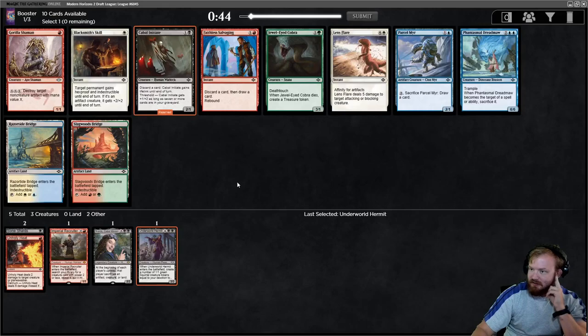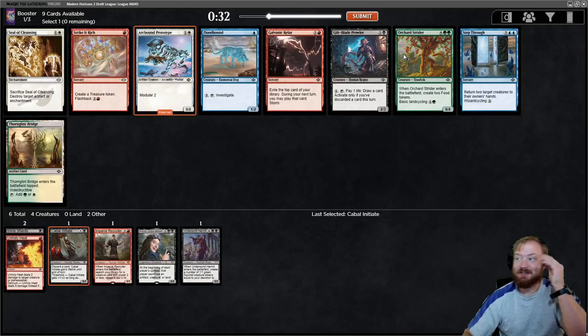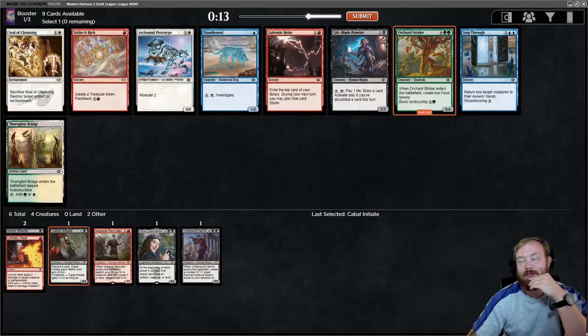Cabal Initiate is good in that it is a discard outlet for Madness and a Black mana pip for Underworld Hermit. Faithless Salvaging is good but I tend to see that more than this card, and I think Initiate is better - we need to pick some creatures early. I could play Green-Black actually. I could take Orchard Strider, but somebody else is already in the Arcbound deck - I've passed too many cards.